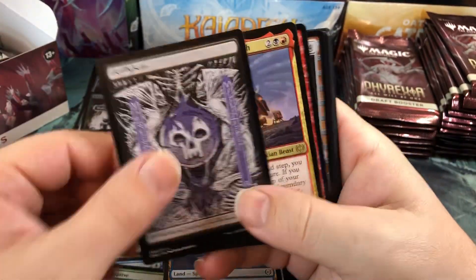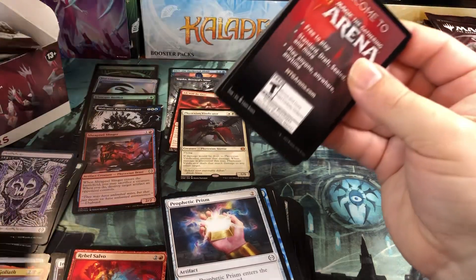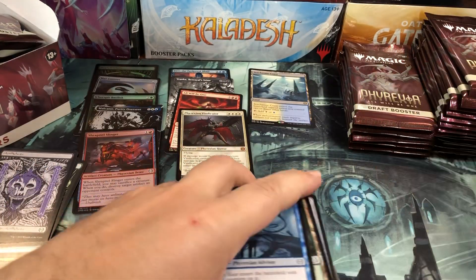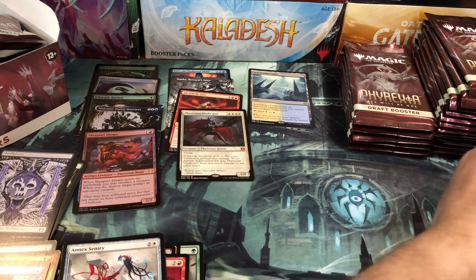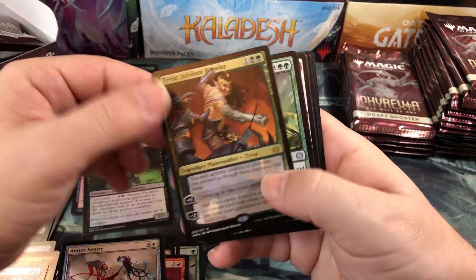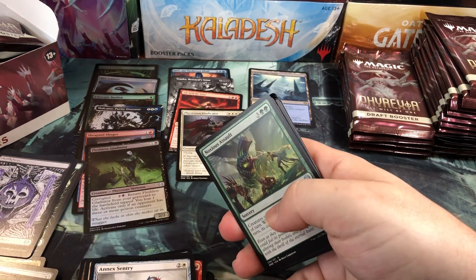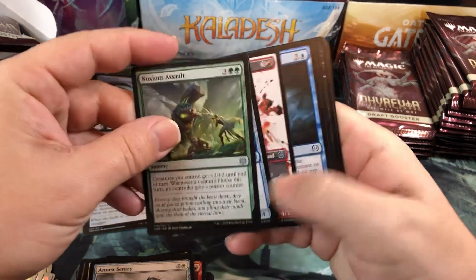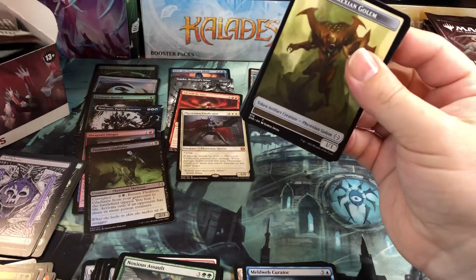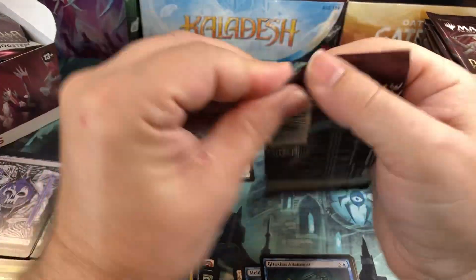So we're already doing as good as the last set box in our draft box here. About halfway through the box now - not that too exciting yet. The Micro Synth, decent rare. Tyvar, Jubilant Brawler - it's a 3-drop Planeswalker. War of the Spark had some uncommon ones that were 3-drops that really never became anything, but a 3-drop rare Mythic Planeswalker probably can't get played. Burning through here looking for the fancy jewels.